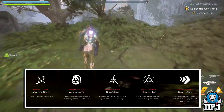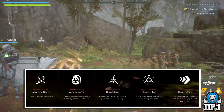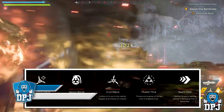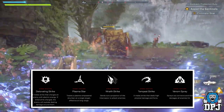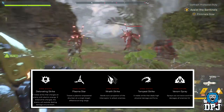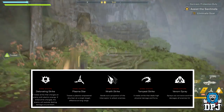The Interceptor's Assault Systems include: Searching Glaive, rolls out a homing glaive; Venom Bomb, tosses a grenade hitting nearby enemies with acid; Cryo Glaive, locks onto up to two enemies and freezes on impact; Cluster Mines, rolls out a group of mines onto a target area; and Spark Dash, dashes forward leaving a damaging trail of electricity. Strike Systems include: Detonating Strike, a melee strike that charges an enemy with electric energy — if killed while charged, the enemy explodes; Plasma Star, a plasma-empowered shuriken effective at long range; and Wraith Strike, sends out a projection of the Interceptor to attack enemies.